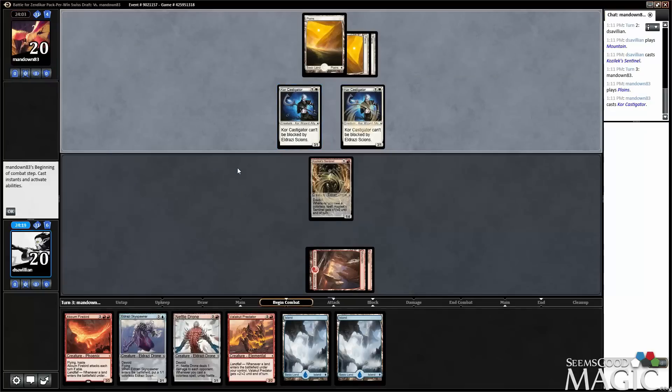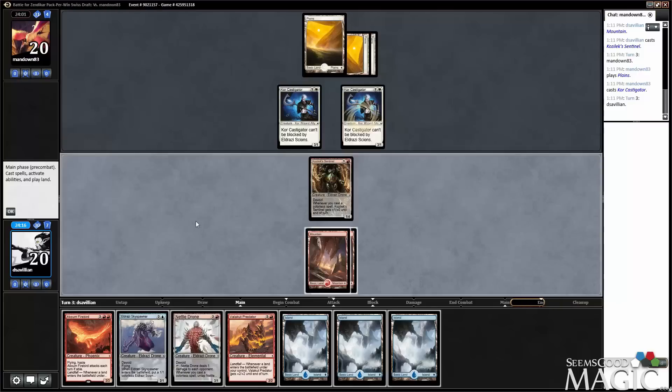We are bringing in Rolling Thunder — or are we? Let's think about this. If we play Skyspawner, we get to attack with the Sentinel, but then we take 6 on the crackback, so I don't really like that. I think I'll play the Skyspawner. Skyspawner's like 2 damage guaranteed in the air plus Firebird. Predator's good with repeated landfall, though.